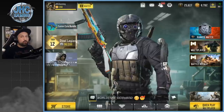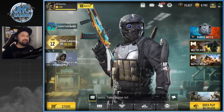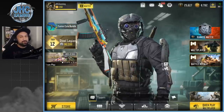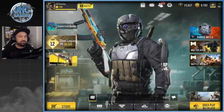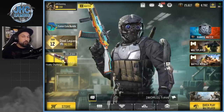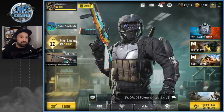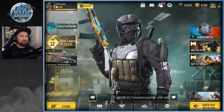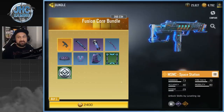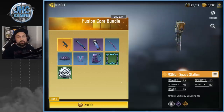Hey guys, Jonny here back with more Call of Duty Mobile. Brand new legendary weapon in the game today — a legendary MSMC. We also got new soldier skins. We're gonna have to come back on the controversy: bundles versus lucky draws. Some guys have bundles, some guys have lucky draws, but the content is not all the same — different soldiers for different players. Let's start with the weapon. This is a legendary MSMC Space Station — super cool animation.